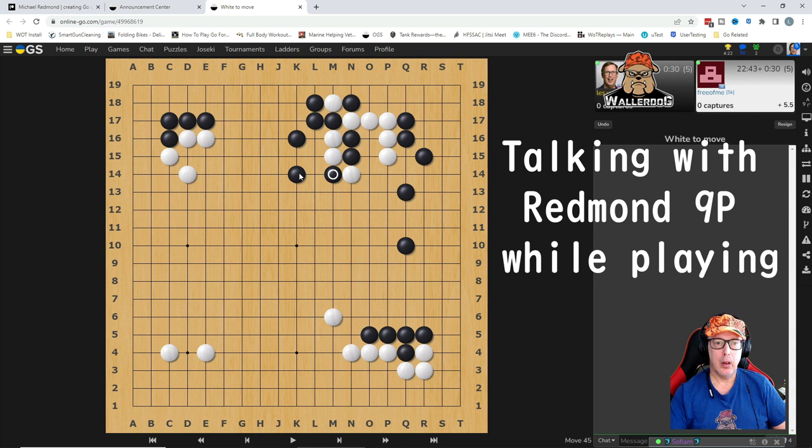It looks like Black is trying to sacrifice two stones. Now, the way to sacrifice the stones is important. Because I don't want him to have a second eye. That looks a bit unreasonable. Yeah — you were doing so well there.